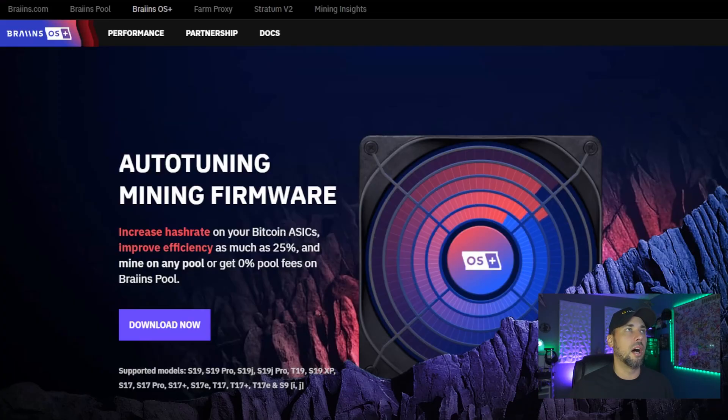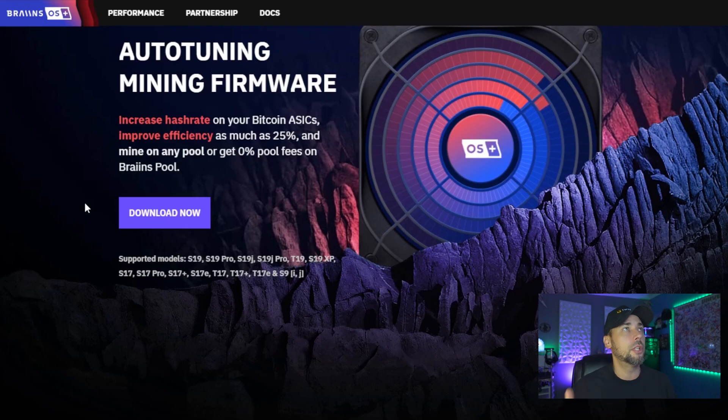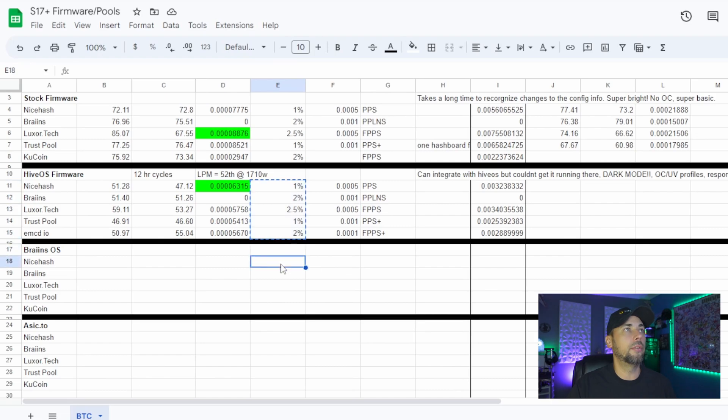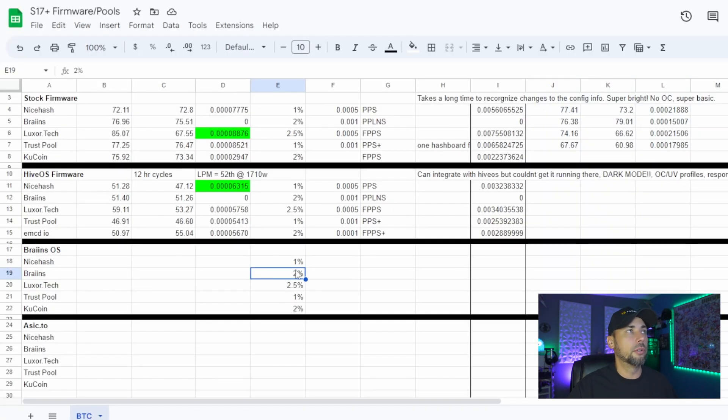Let's look at a little bit more information about Brains itself. Brains OS Plus has an auto-tuning mining firmware. It can increase hash rate on your Bitcoin miner up to 86, improve efficiency by as much as 25%, and you can mine on any pool or get 0% pool fees on the Brains pool. So that means we can just make that a zero in our spreadsheet.